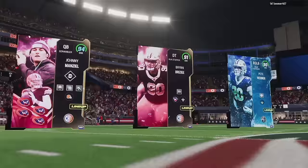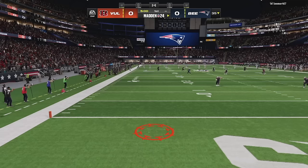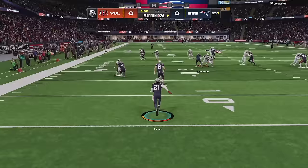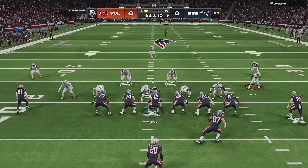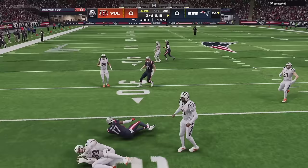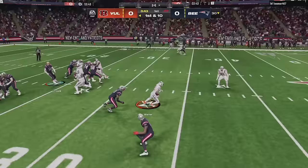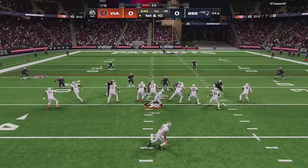Welcome back to another Madden 24 Ultimate Team game. Today we are trying out the 93 overall Campus Hero Johnny Football — Johnny Manziel — as our new quarterback. This is my first time switching up quarterbacks; I've only used Baker Mayfield so far. This Johnny Manziel is actually a free card; I think he starts at around 80-something overall and you can upgrade him to a 93 overall max.